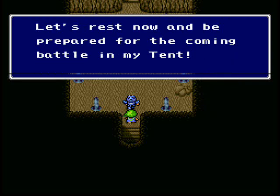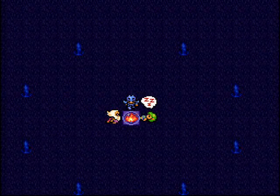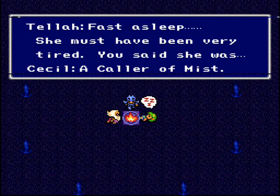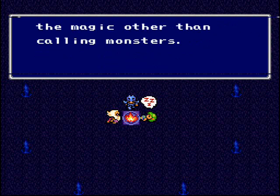Tellah's gonna let us use his tent, so I don't have to waste one of mine - even though I have like eight of them. Rydia's already asleep. She really only knows like four different black magic spells.